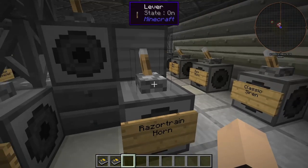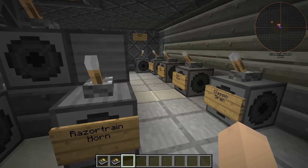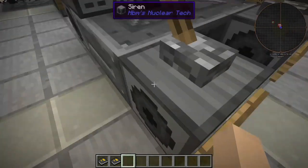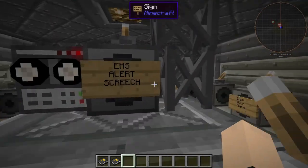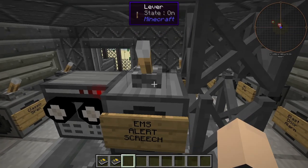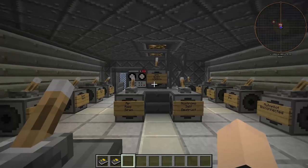Next, we have the Razor Train Horn. Oh, that one's cool, too. I don't know why I keep saying they're all cool. Last but not least, we have the EMS Alert Screech. That is dreadful for the ears.